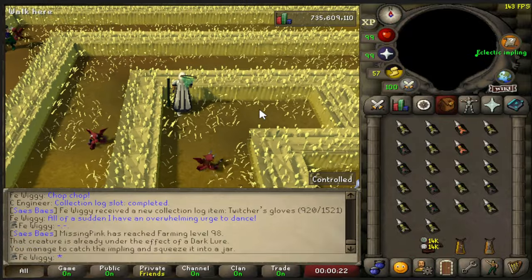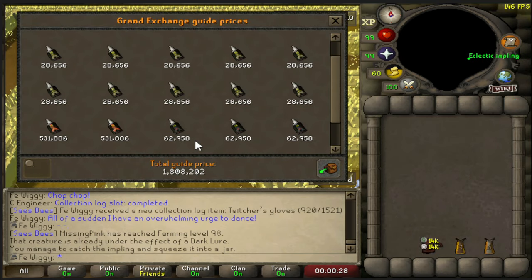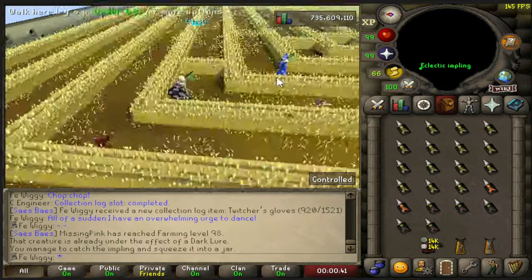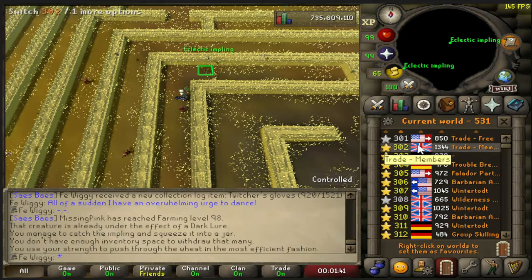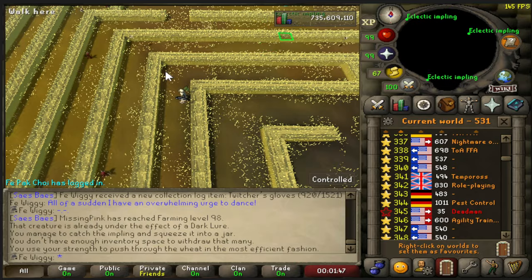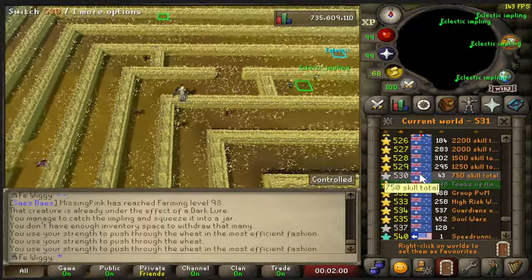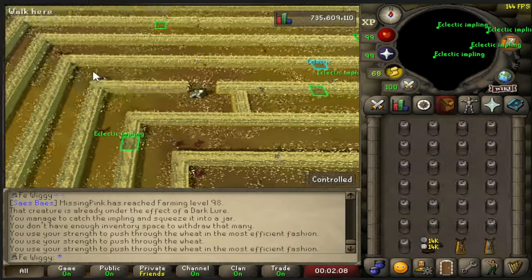So we have done 32 minutes so far and the price check is 1.8 mil in 30 minutes. That's lucky so far. I'm going to pause the timer every time I bank as well, so the timer will only run when I'm inside Puro-Puro. When it comes to world hopping, I basically just start from world 302 and go all the way down through every single world. I'm not sure if that's the best way, but I think some people say you only need like 5 worlds and can just hop between those.